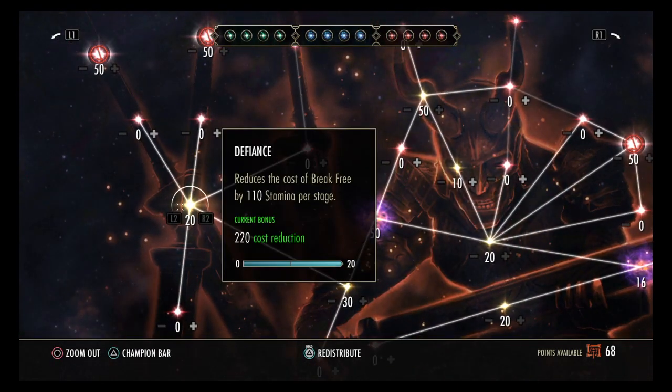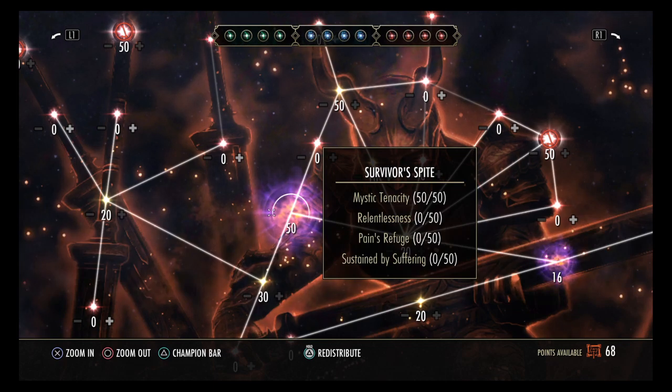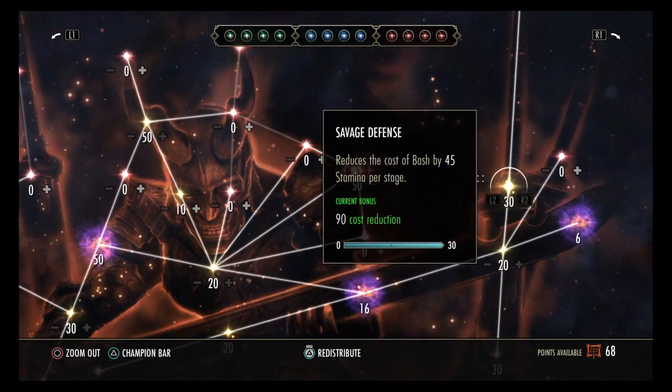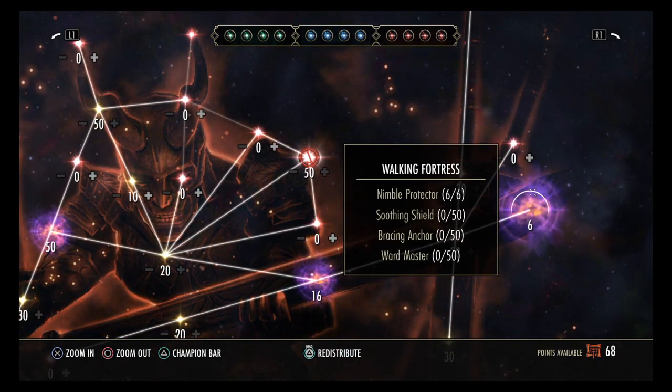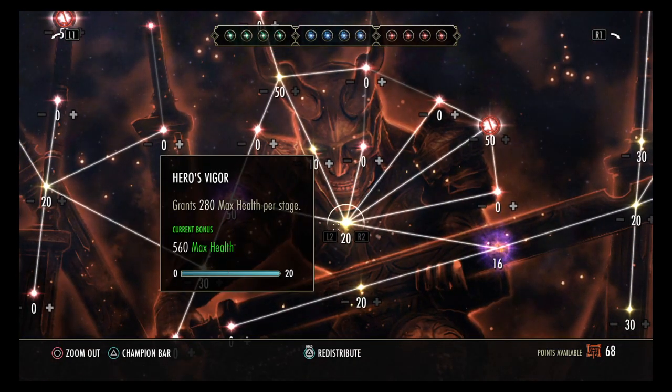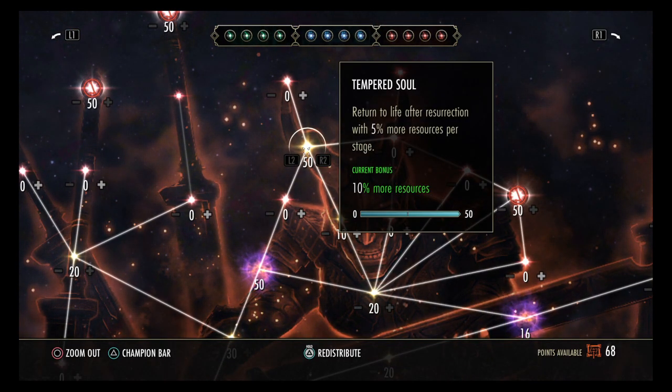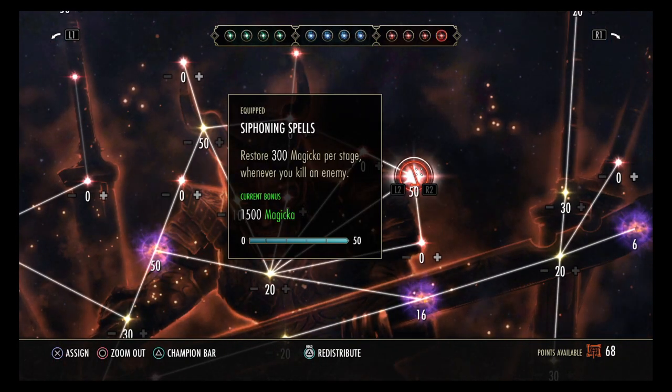In the red champion point tree there are many passives: Defiance, Tumbling, Mystic Tenacity, Sprinter, Hasty, Wind Chaser, Tireless Guardian, Fortification, Savage Defense, Passion, Brutality, and Nimble Protector. Hero's Vigor is one I really believe you need because it gives 560 max health. Tempered Soul is a great one to have too — gives 10 percent more resources when you resurrect, so you're not scrambling for potions or orbs.